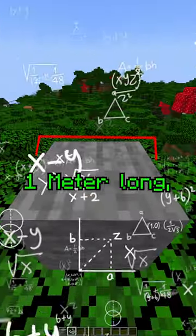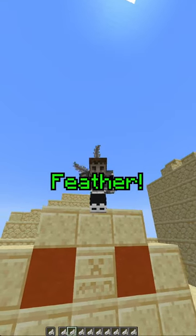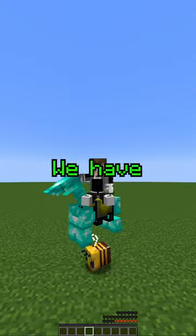When placed, string is one meter long, or 0.0000125 grams, which is 0.15% of the weight of the average feather. And please don't mention air. Subscribe, because we have one month to pass this guy.